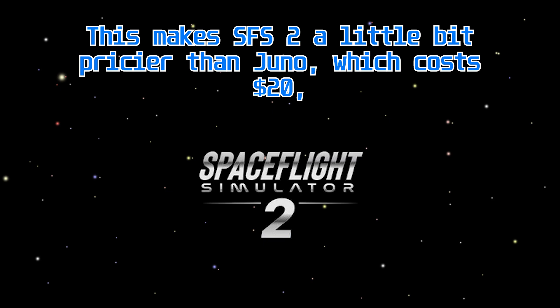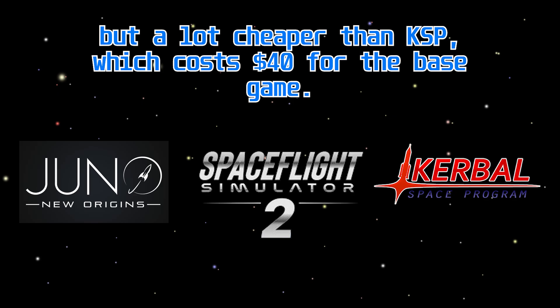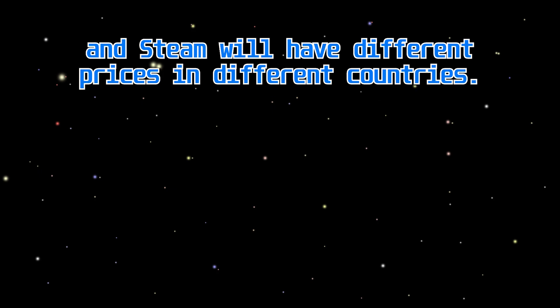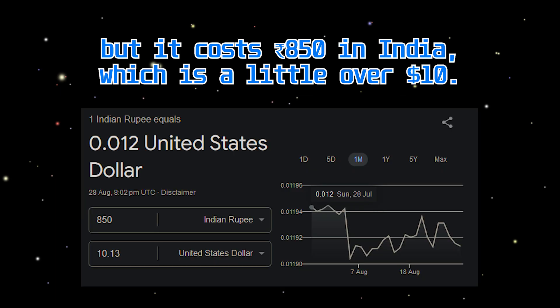This makes SFS 2 a little bit pricier than Juno, which costs $20, but a lot cheaper than KSP, which costs $40 for the base game. These are localized prices, which means that Apple, Android, and Steam will have different prices in different countries. For example, KSP costs $40 in the US but it costs ₹850 in India, which is a little over $10.